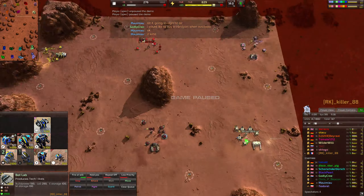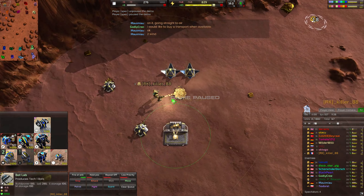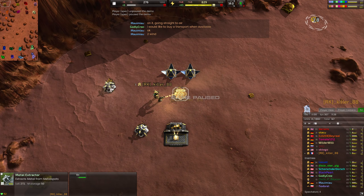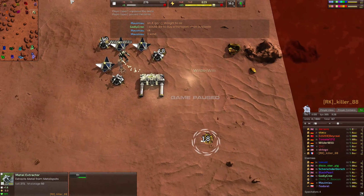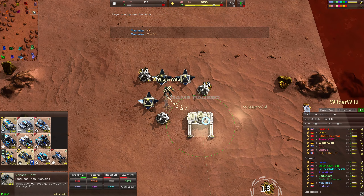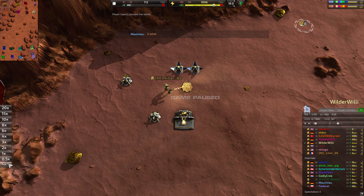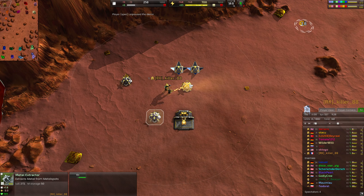All the buildings you build here are right - your only mistake is you build them in the wrong order. If you had gone max, max, max, solar, solar, lab, that would be much more efficient. Let's look at your ally who does it correctly - in the same time it takes you to get your buildings up, he has three solars up and his lab is finishing.